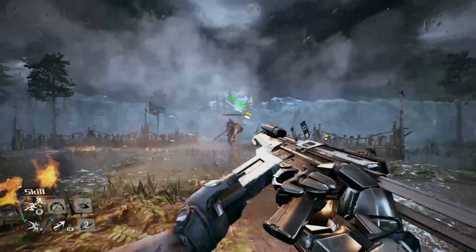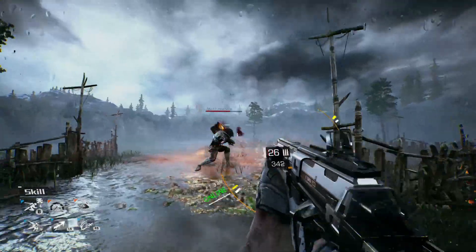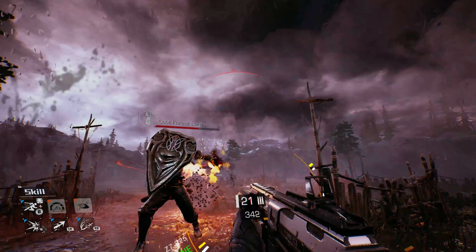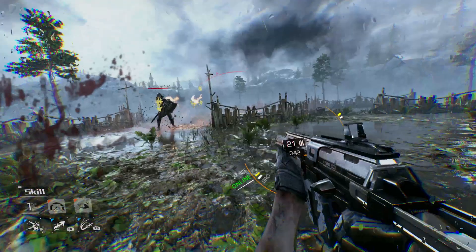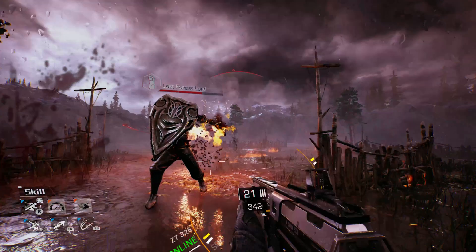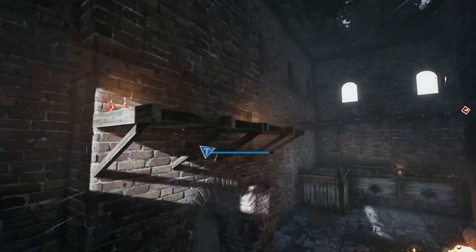Another issue with combat for me was judging the hit distance for both enemies' melee attacks and my own sword. I always felt like the enemy was too far away to hit me and that the game was cheating. I know how long that sword is — it's definitely the game's fault. And you get a grapple hook. That's pretty fun.